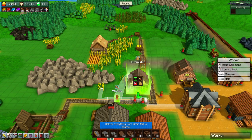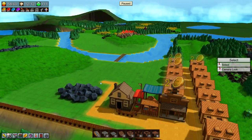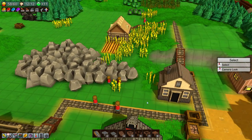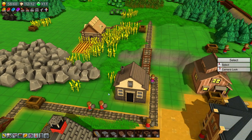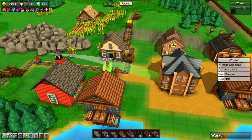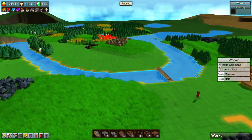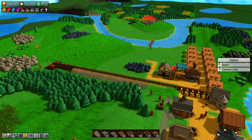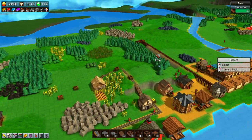Now hold on — worker dude, I want you to come over here. That's your station. And who else? You're doing the blocks — we have three of you doing stone. So I'm going to follow you. You're the stone worker, let's put you over here as well. And that's enough workers for now.